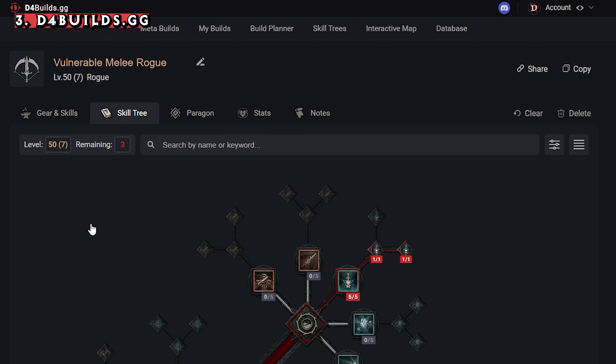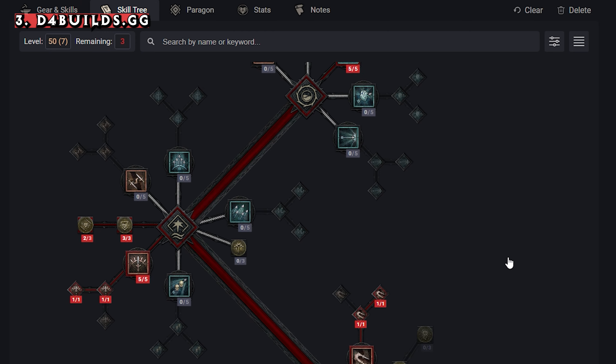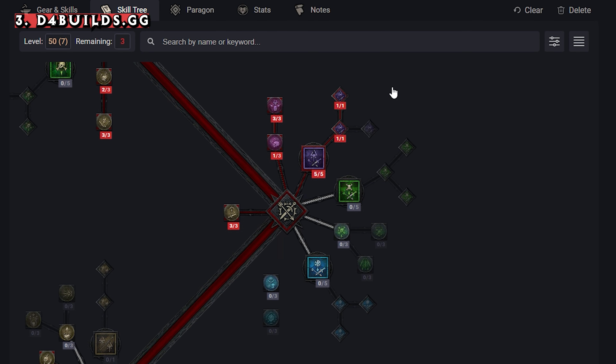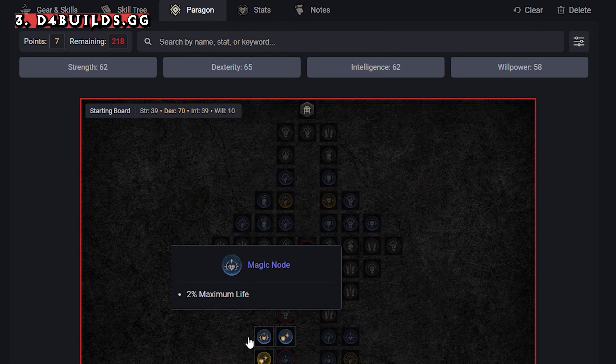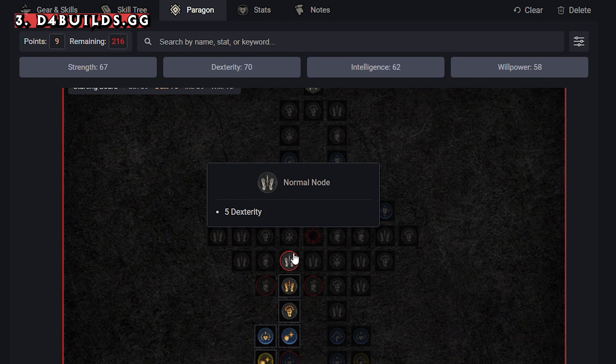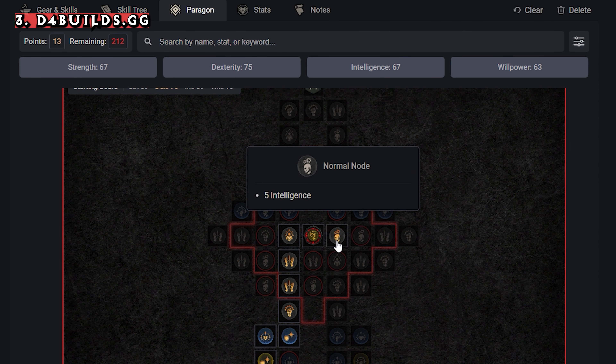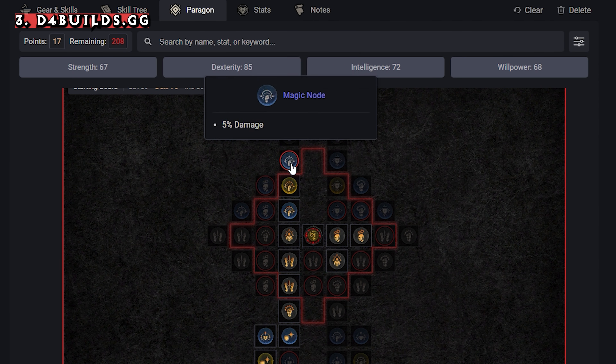D4Builds.gg is a great resource site if you specifically want to plan out a build for your character class and save it to share with others. It can cover a skill tree, paragon boards, and even outlines the aspects on items for your class. It's a great tool if you want to share exactly how you've built your class.